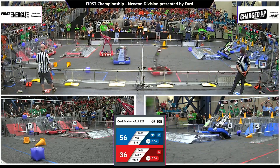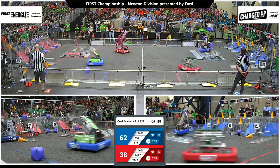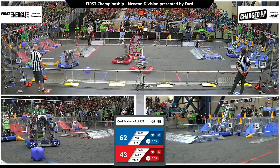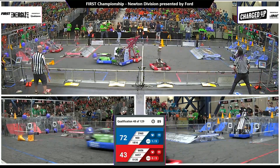Cone reaching up. The two top cones are filled, so they score on the middle row — those are worth three points. Both alliances have completed the cooperation bonus. Now they only need five total links completed for an extra ranking point. Blue Alliance just completed their first one on their top row.